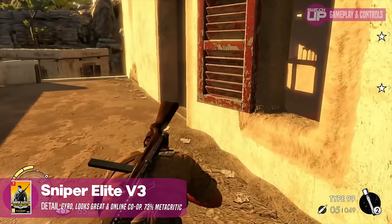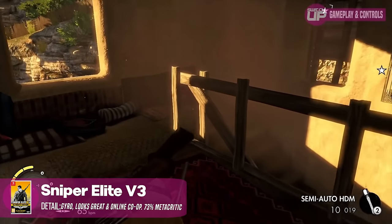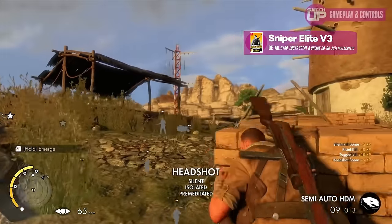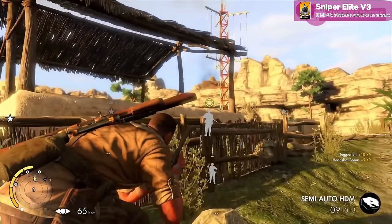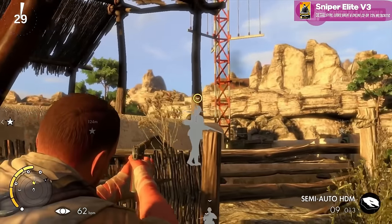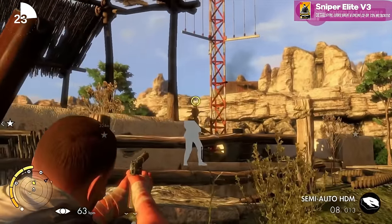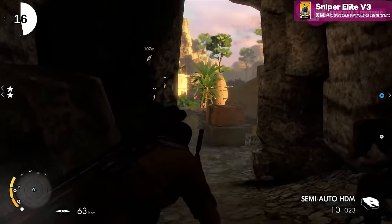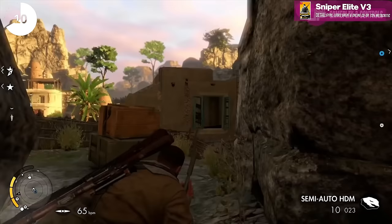One by one, developers seem to be approaching the Switch with a touch more optimism than at the start. Then we saw the Sniper Elite games come across. The first one was decent, but it was Sniper Elite 3 — with the lovely co-op mode and more open world style maps — that really appealed. Everything just ran flawlessly. Synchronising your shots to take out enemies while working through different campaigns was great. You had motion controls, HD rumble. Top-notch stuff, very impressive on the Switch.